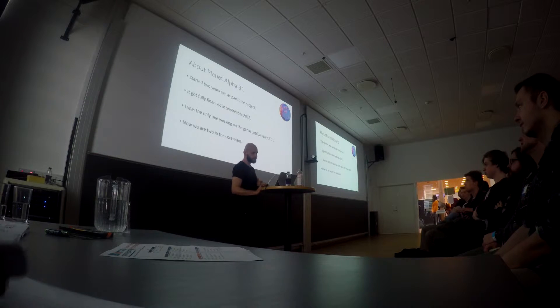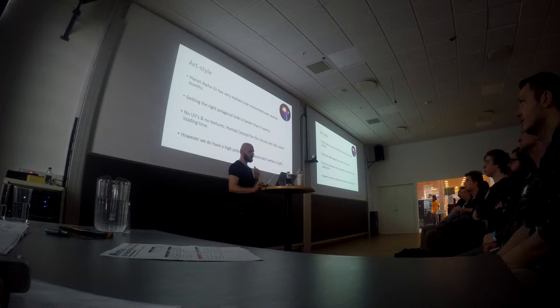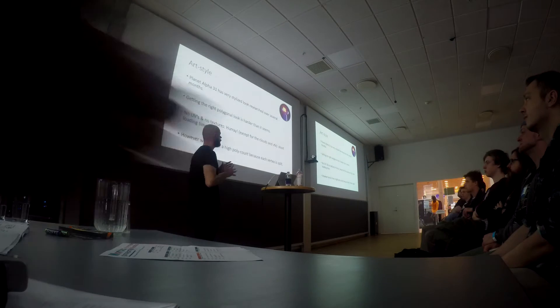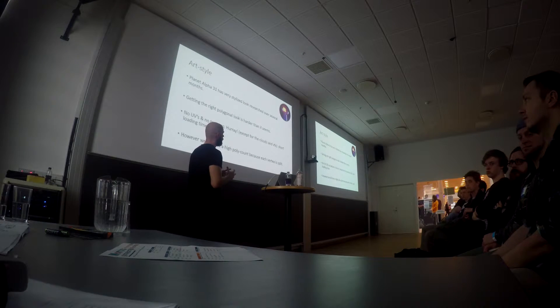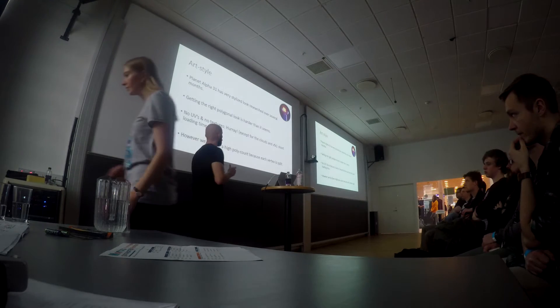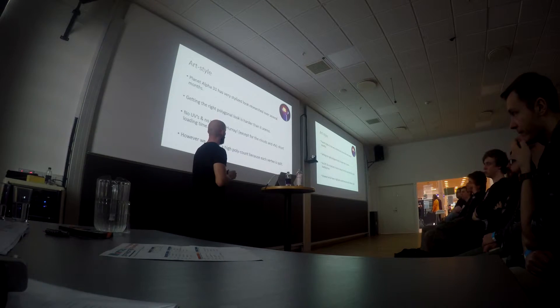We're using a real engine to do the game. For the art style, the game has a very stylized look. Everything that's alive and organic has a smooth surface, and everything that's not alive, like rocks and robots and stuff like that, has a low-poly faceted look. I think getting the right polygonal look is harder than it seems, and I'm going to go into some tips that we found useful while researching the art style.